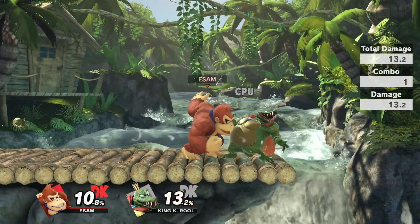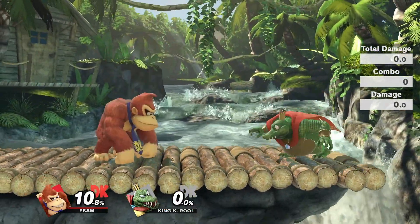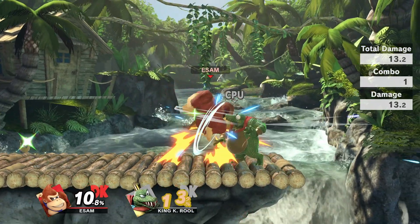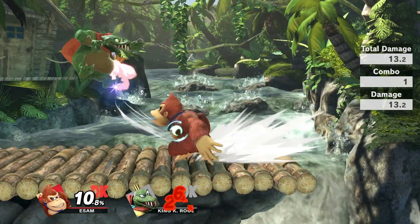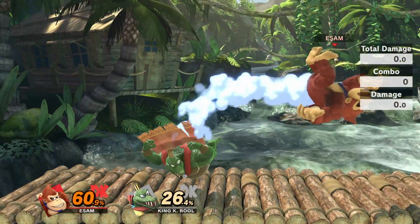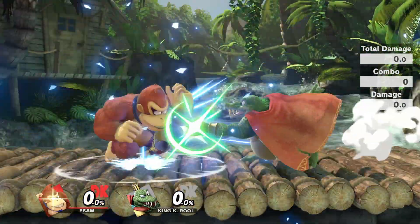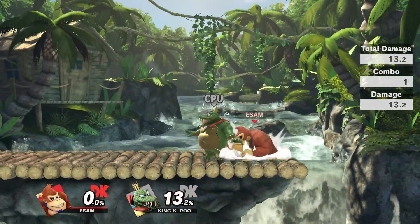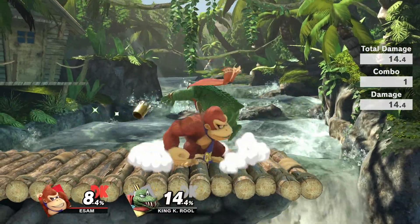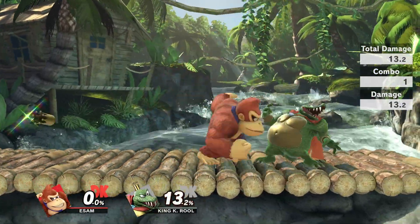If you are not close enough, I would highly recommend just jumping over it and resetting back into neutral, because King K. Rool honestly doesn't have incredible neutral tools. He's not just going to run up and up tilt you — he is going to have to get his openings via the crown, dash attack, or a random dash grab. So if you are looking out for crown and really prepared to deal with it, the positions you put yourself in by jumping out of crown will also deal with dash attack and dash grab, since his aerials aren't fast enough to really hit you.